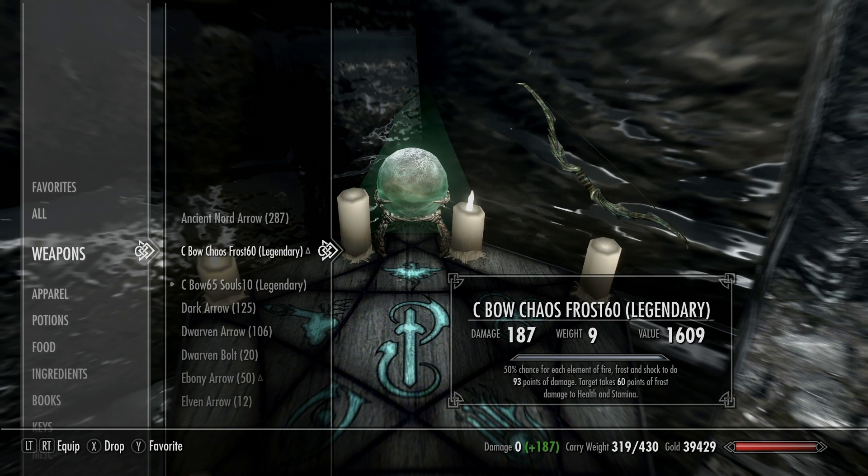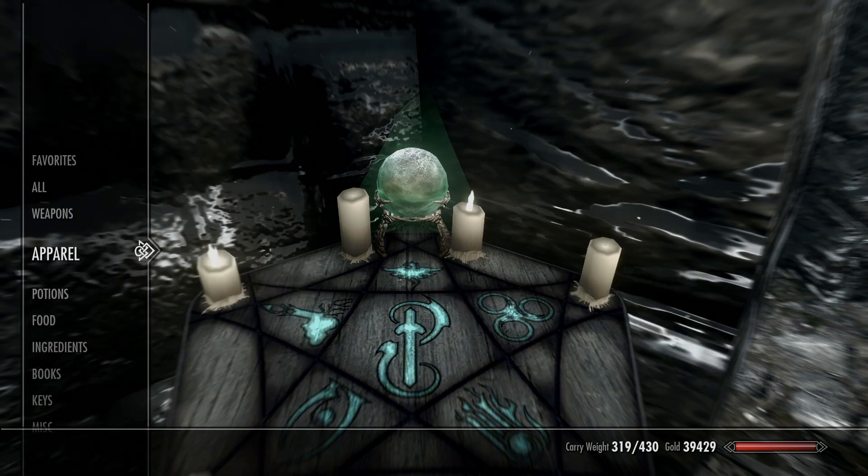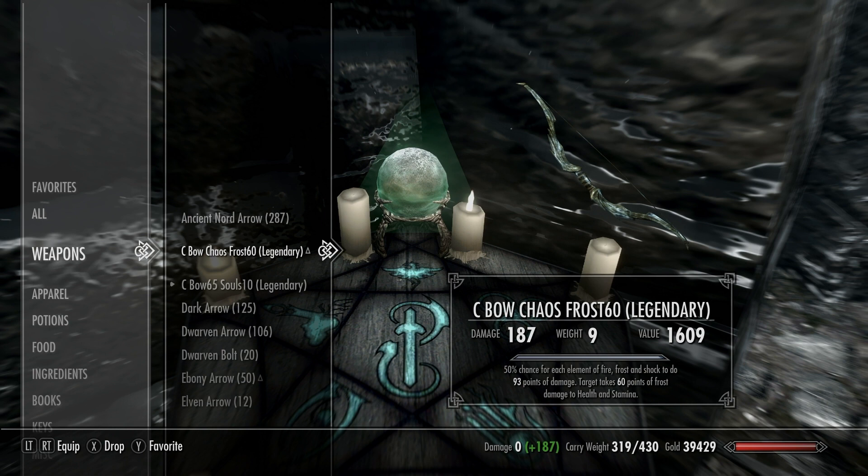I crafted those daggers to do dummy enchanting to get my enchanting up to 100. I was able to do that by disenchanting Banish — I crafted those daggers with the Banish enchantment and it knocked it out pretty quickly. So we were doing 41 points of frost damage before; now we're up to 60 just by itself, and then with that chaos damage on top.